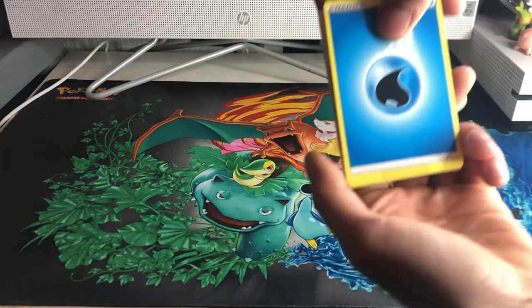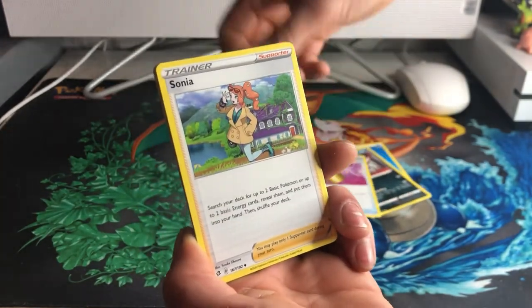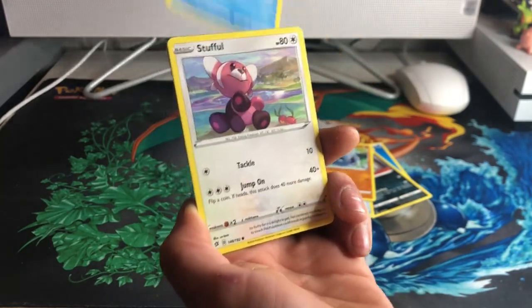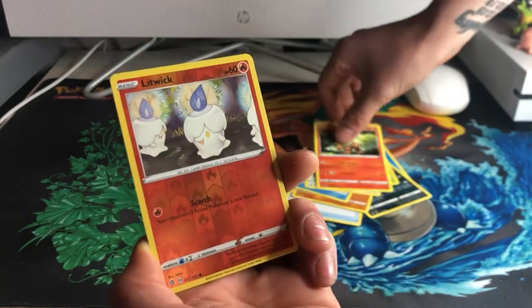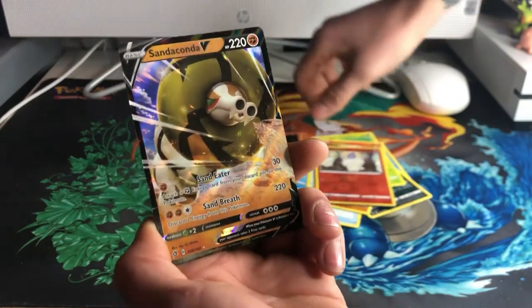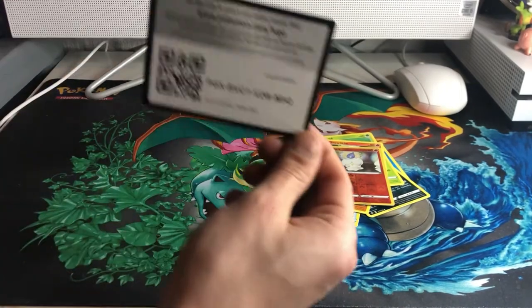Started off with a Water Energy, Skuntank, Full Heal, Sonya, Barboach, Arrakuda, Stuffle, Lotad, Greylith, Reverse Hollow Litwick, and a Sandaconda V for a nice pull. I'll sleeve that up quickly and go straight into mine.